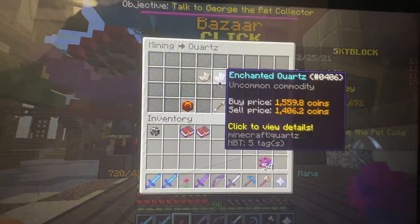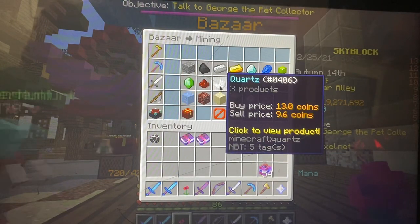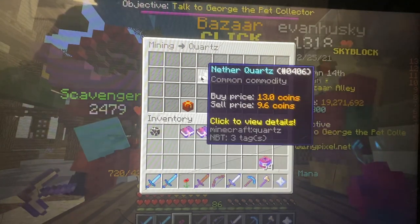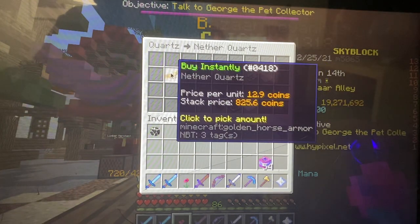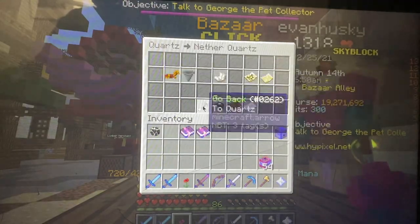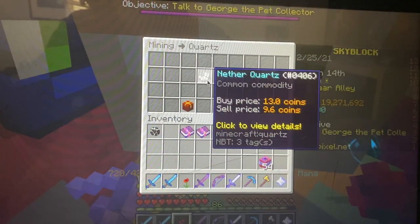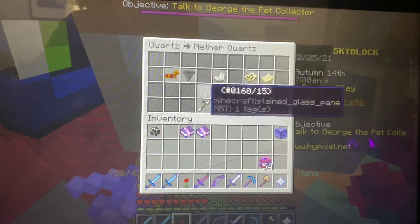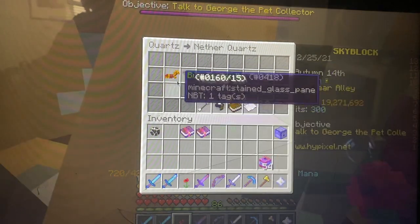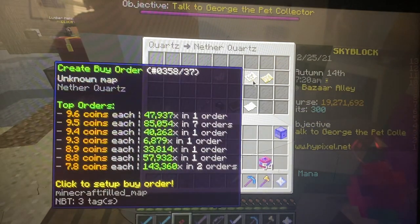So basically you just go to the bazaar and click on what you want to sell or flip. In my case it's Quartz — regular Quartz, that's the recommendation of today. Click on Quartz. Then, instead of going to buy instantly, we want to go to create a buy order.